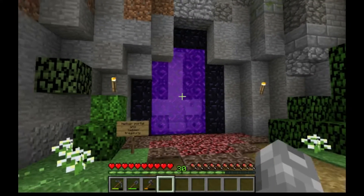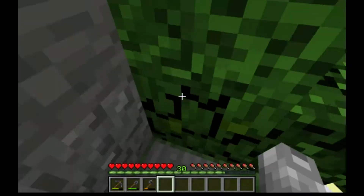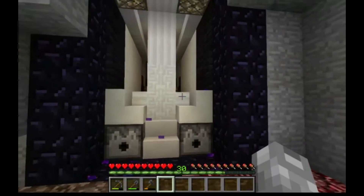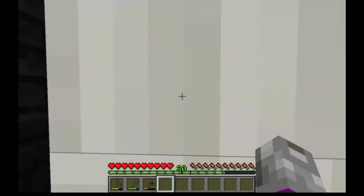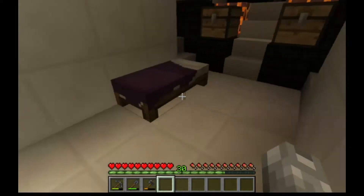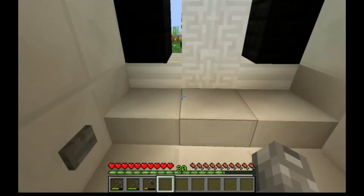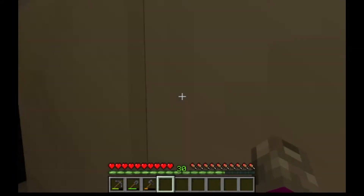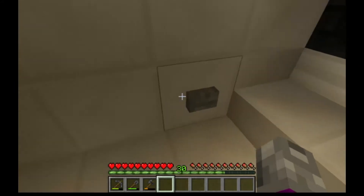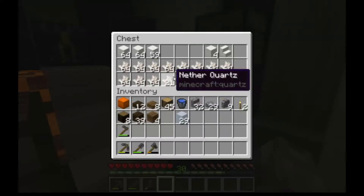Okay, so here we are at the Nether portal. I don't know if I have shown you before, but there's a hidden room behind it. Here's how you open it: find the secret special plate, and then boom — the portal disappears. Going in here behind, you can even hide inside here if you want, and there's a bed to sleep in. It's quite nice.